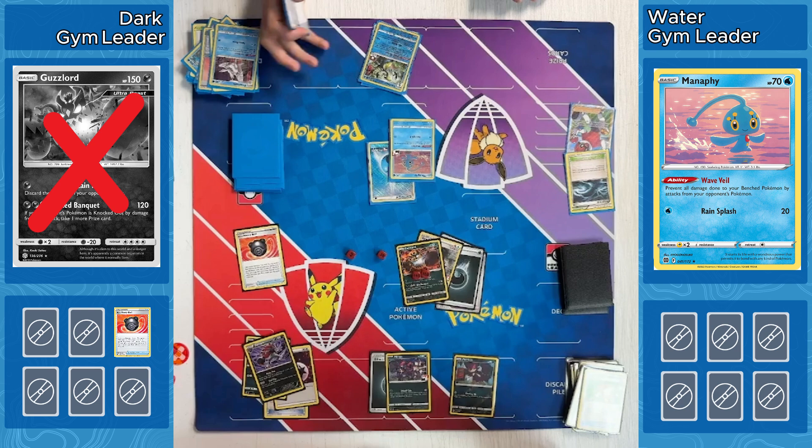Actually, coming back to this game real quick — this was not a win for our Dark player. I forgot that Manaphy can actually attack — it's got Wave Splash, which does 10 damage. That is just enough to kill that Guzzlord, which allowed our Water player to take two prizes. So that's my mistake there. But ultimately it does go to our Water player. Very exciting game — crazy way for it to end. You don't really expect the Manaphy to attack. That Manaphy being down on the bench wound up being the way that our Water player wins. Even though I questioned why they put it down earlier, clearly they are a much better player than I am.